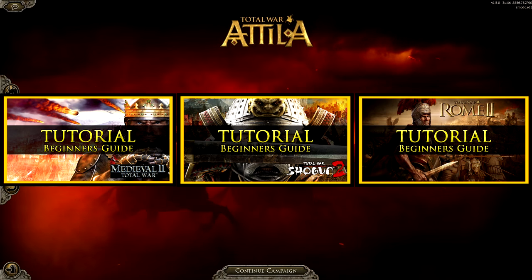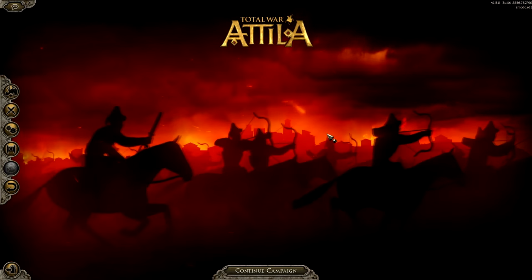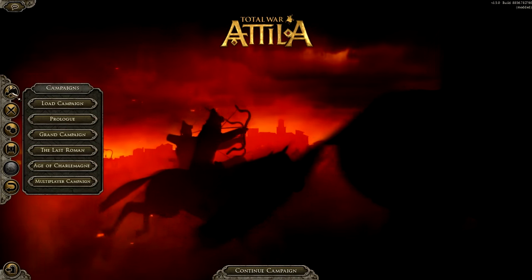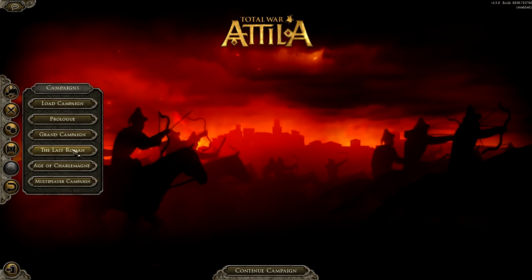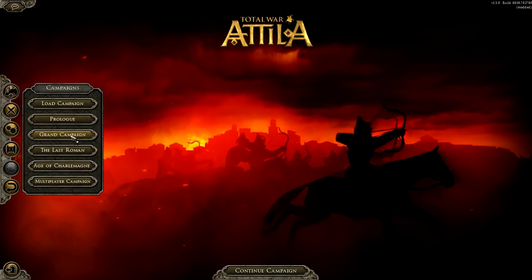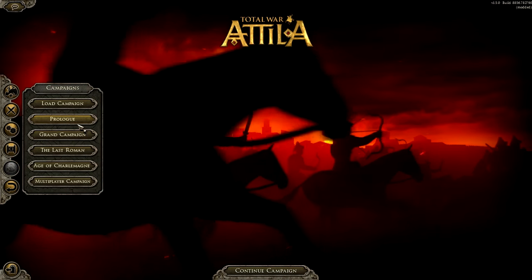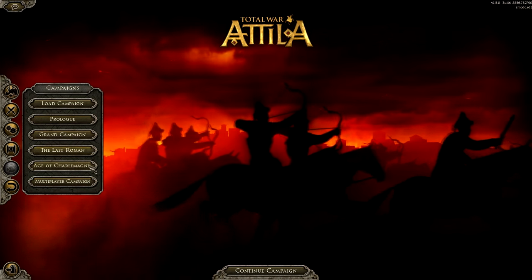If you're watching on a desktop, you can click on them and it will take you to those videos. This guide will give brand new players of the Total War franchise a basic overview and a good first point of call for getting started with Total War Attila. This is the screen you'll be greeted with when you start Attila. You've got Load Campaign, Prologue, Grand Campaign, The Last Roman, Age of Charlemagne, and Multiplayer. The Last Roman and Age of Charlemagne are both DLCs. I'd advise going through the Prologue in its entirety before jumping into a Grand Campaign — it gets you familiar with the basic controls and mechanics. Multiplayer is more advanced, so try a single-player campaign first.